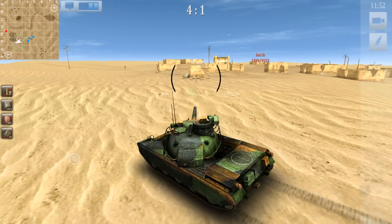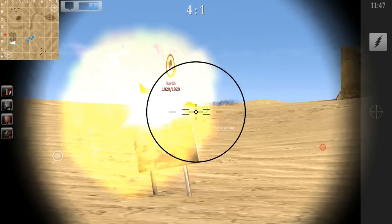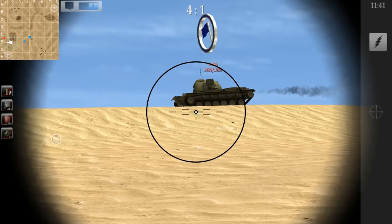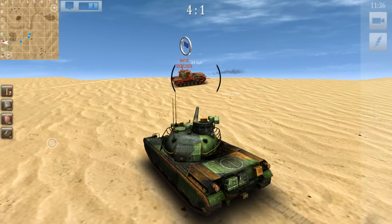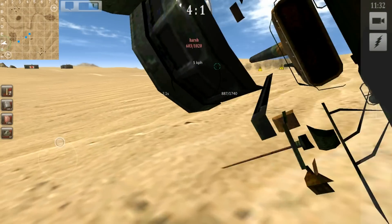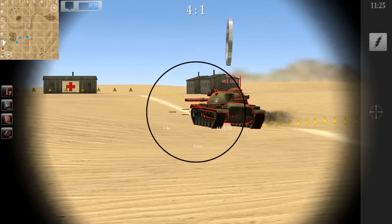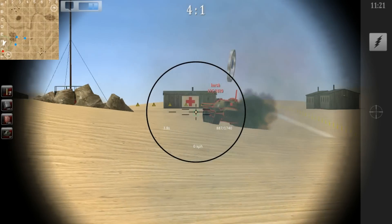And there he is — he has 1000 health. All of his health is there but I have more health than him. I will try to stop him from reaching their flag by ramming him. There you can see how I rammed him but didn't quite manage to stop him. This shot can cost us the game, and this shot as well.